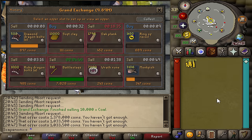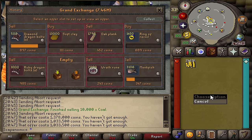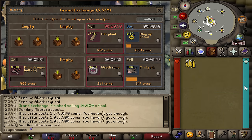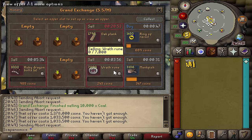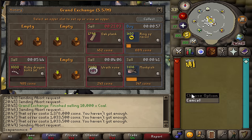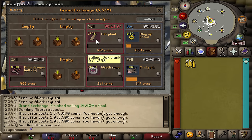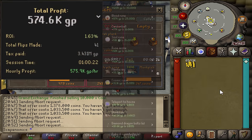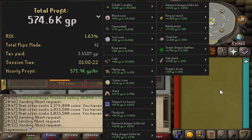We're 55 minutes into the flipping session, currently at 559K in profit, so we're going to start to wind down the session to give you an accurate picture of what it looks like to flip for one hour with 10 million GP. I'm listing no more flips at this point — by the time we hit an hour, I'm going to sell back what I have. I'm not going to dump things for a loss — most likely everything will sell at these prices if I waited. And we're officially done — the hour mark has been hit: 574K in profit. Here on screen is exactly how much money we made from every single item we flipped.